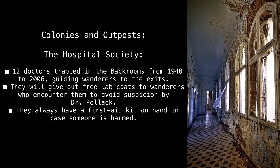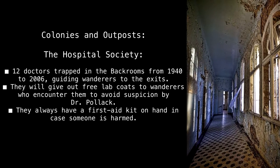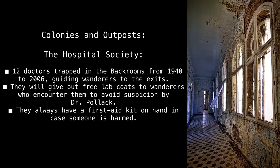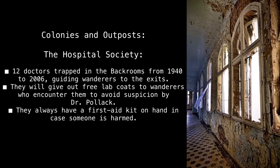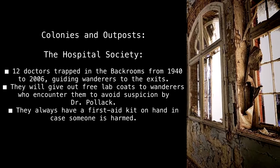Colonies and Outposts — The Hospital Society: 12 doctors trapped in the Backrooms from 1940 to 2006, guiding wanderers to the exits. They will give out free lab coats to wanderers who encounter them to avoid suspicion by Dr. Pollack. They always have a first aid kit on hand in case someone is harmed.